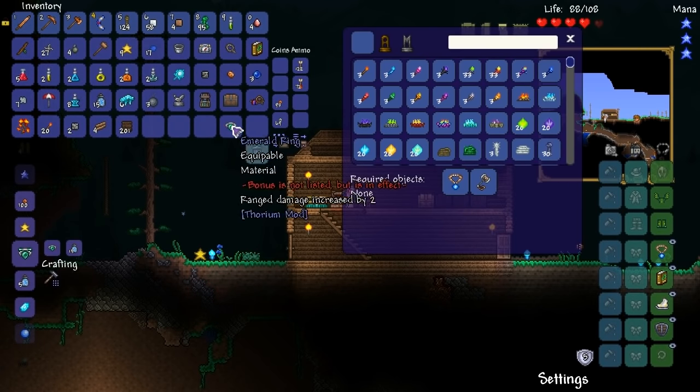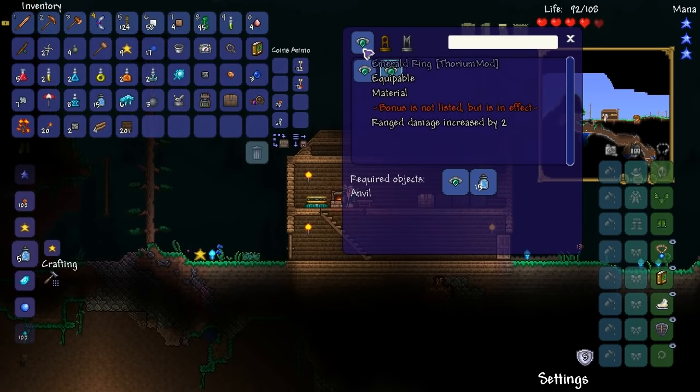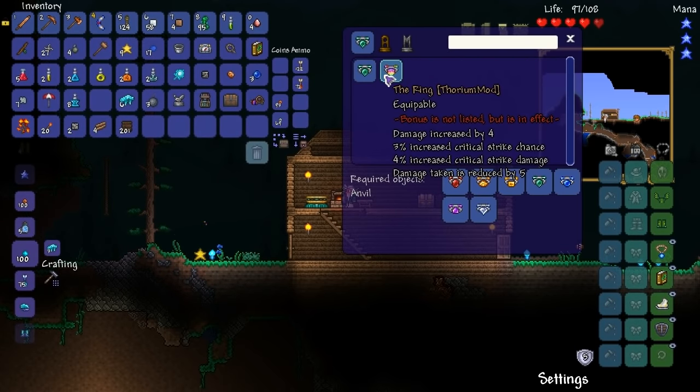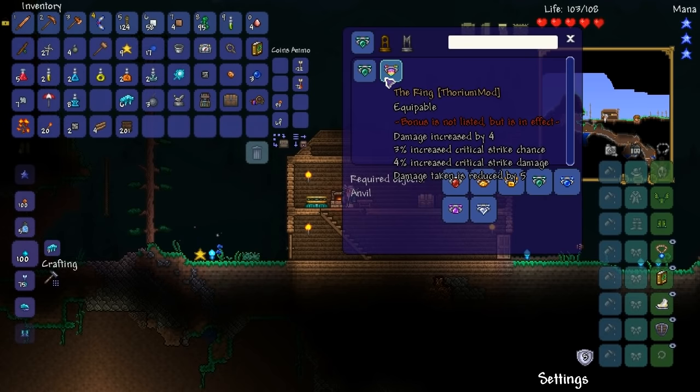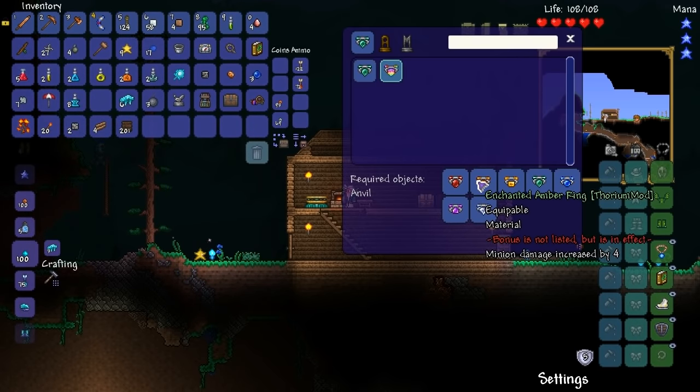Let's actually take a look at the crafting recipe. The mega ring isn't a thing yet, so let's make this ring. The ring equippable — damage increased by four, three percent increased critical strike chance, four percent increased critical strike damage, damage taken is reduced by five percent. So these are all of them — they've even got an amber one.